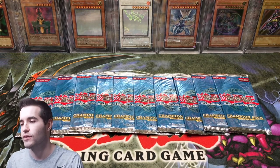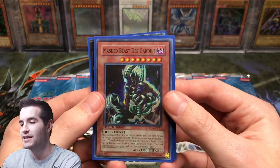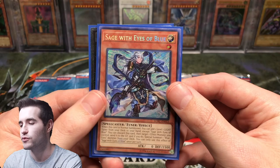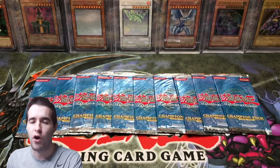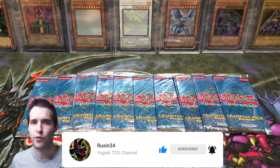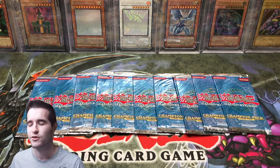I have Champion Pack 1, 2, 3, 4, and 5 all light for sale. The giveaway for this video: the Mist Beast Des Gardius from the anime, a Sage with Eyes of Blue seeker rare, and an Ultimate Rare Number C101 Silent Honor Dark. All you have to do is like this video, be subscribed, and let me know what you want to see out of Champion Pack 2. Also, if you're looking forward to the 40K special, we're probably there already but it'll be a little late — I apologize.